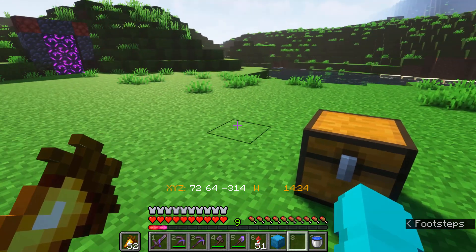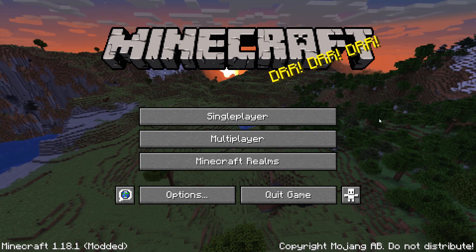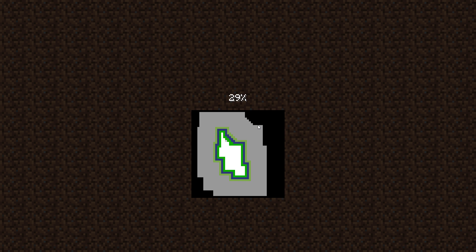And all it requires is basically the item you want to duplicate and a chest right over here, which I have. So what I'm going to do first of all is exit and save the world, because you want to do that first. And then you want to go back into the world, just so it saves your inventory.